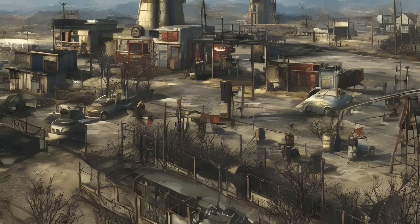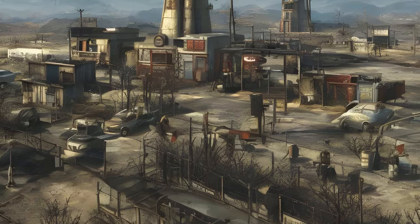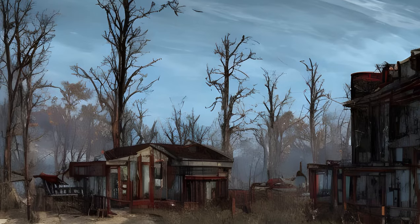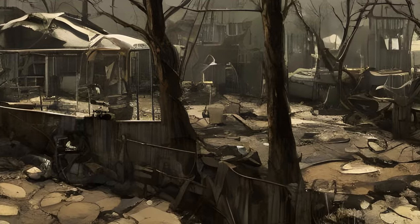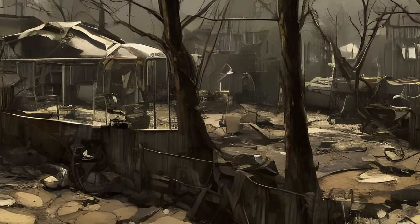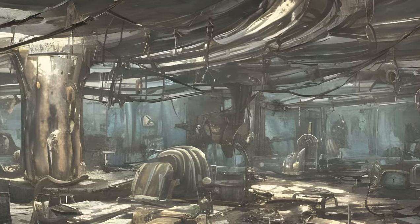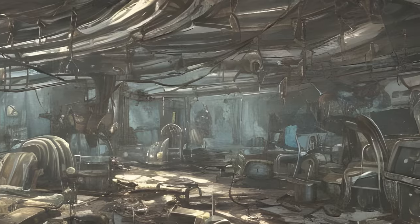Kingsport Lighthouse (Ref ID: 001654CF): Eliminate the resident Children of Atom worshippers. Can be used as a Railroad safe house. Murkwater Construction Site (Ref ID: 001654B8): Eliminate the resident Mirelurks. There is a Mirelurk Queen that can respawn here after not visiting the area for seven in-game days. Can be used as a Railroad safe house.